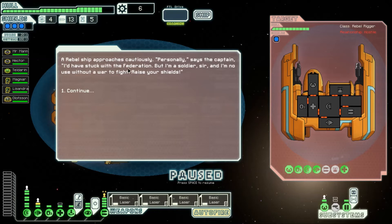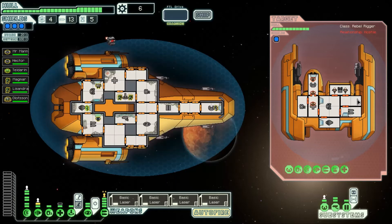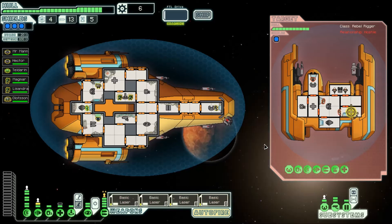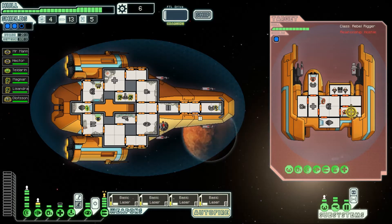He'd have stuck with Federation, but he's a soldier, and I'm going to raise our shields. So this guy needs a war and he wants to fight us. Let's see — he's got a bunch of repair drones. He's got missiles, which suck. We're not worried about our shields falling; we're only worried about a missile getting through.